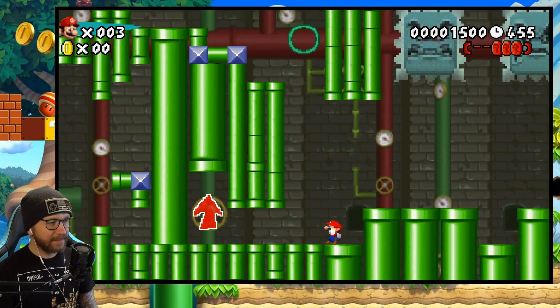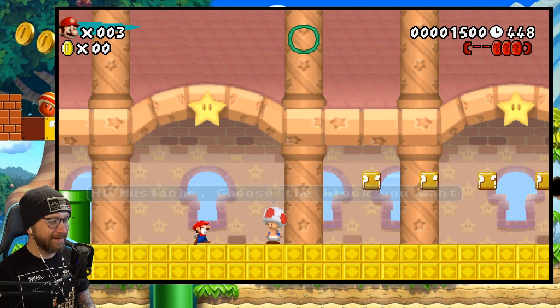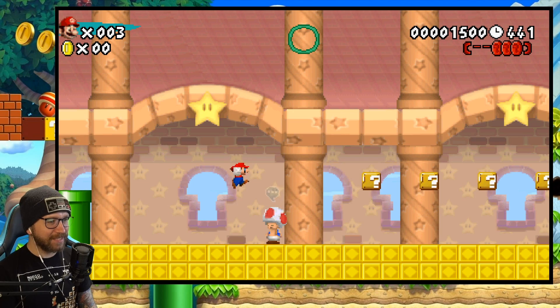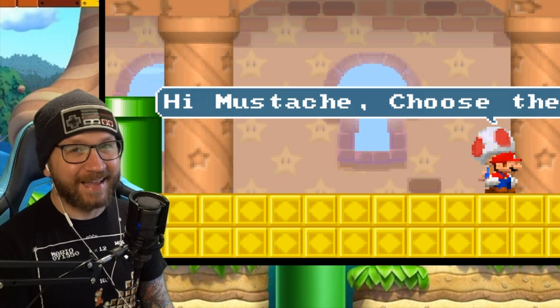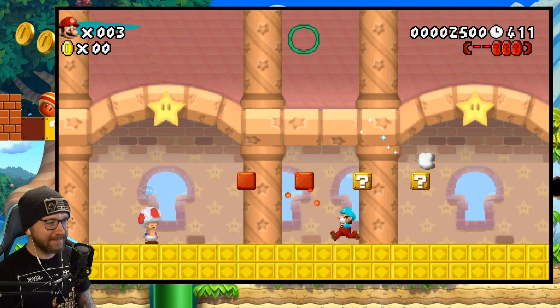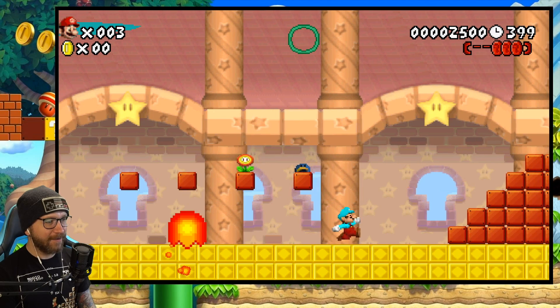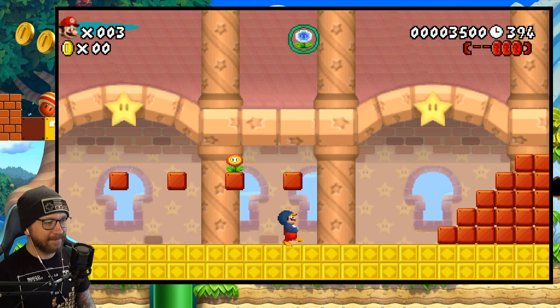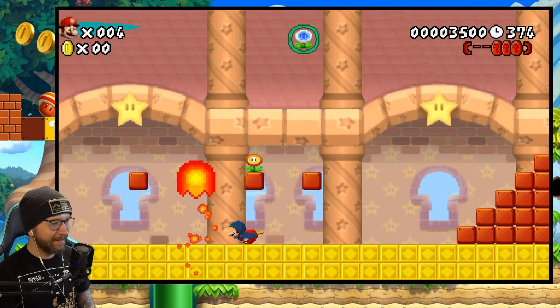Giant Thwomps. There's a pipe we can go in — let's check it out first and see if we can find some more pink coins. Toad's here! What's up, Toad? 'Hi Mustache! Choose the block you want!' That's my Toad voice, I'm sorry, that's all I have. Ice flower — nice. A giant lava bubble. A fire flower. Penguin suit! Heck yeah! Thanks for the penguin suit, Toad.